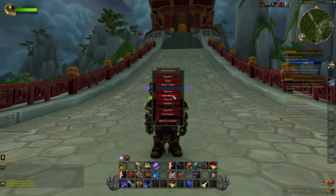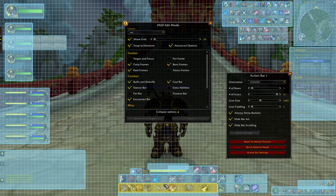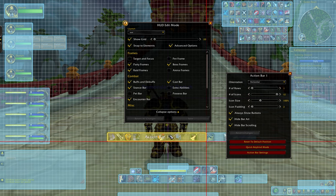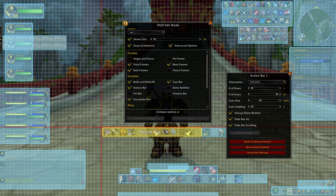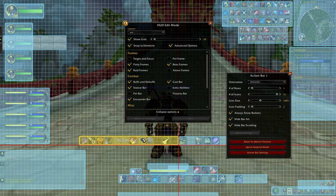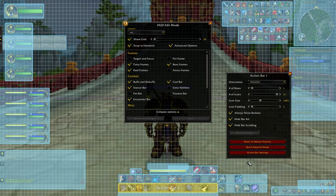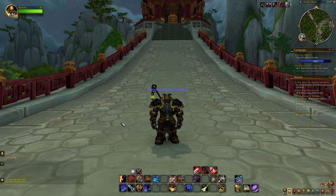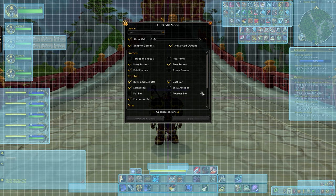To adjust action bars, all you gotta do is drag them around or tweak their settings to change size, padding, or rows. If you want to have more action bars, all you have to do is click on the action bar settings and you will be able to activate up to eight action bars. There's a lot more you can change, but I think you should just mess around with it on your own and take your time to design a UI that you like.